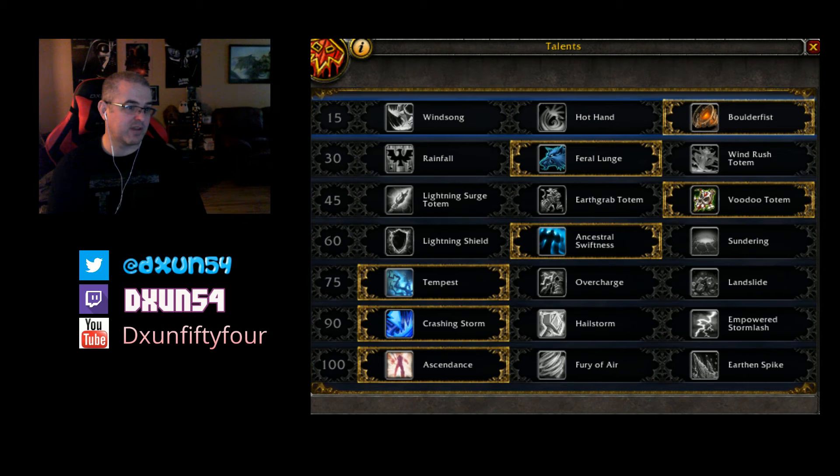Boulderfist accounted for my third best ability overall after Lava Lash and Stormstrike. If you combine Stormstrike and Stormstrike offhand, Stormstrike is the best ability of the build. Then after that, Lava Lash, and then Boulderfist. So it takes into account quite a bit of damage.